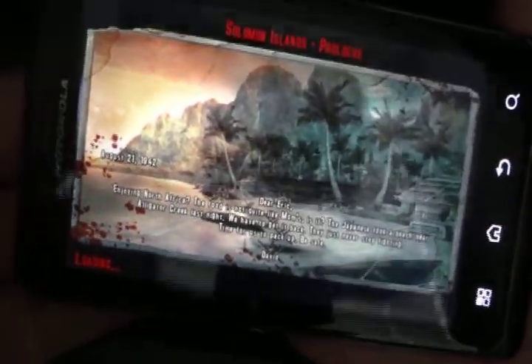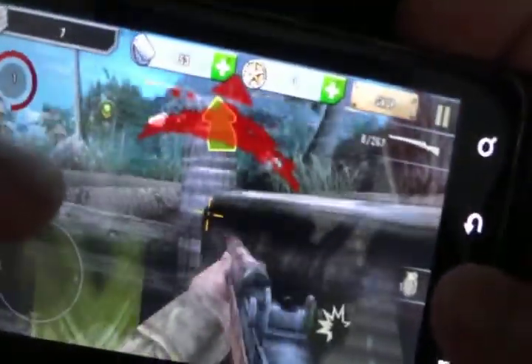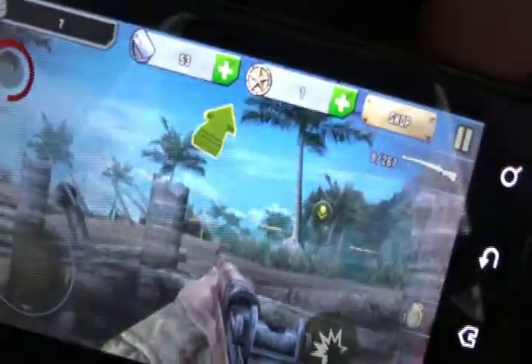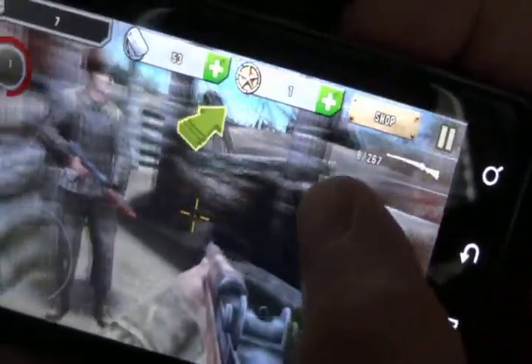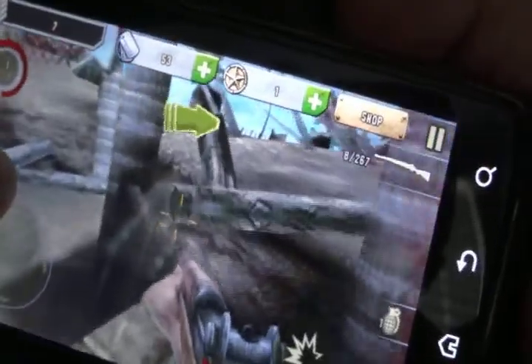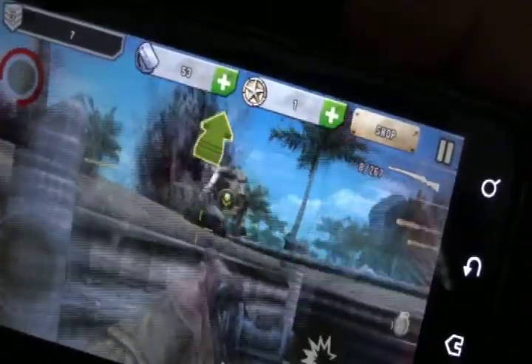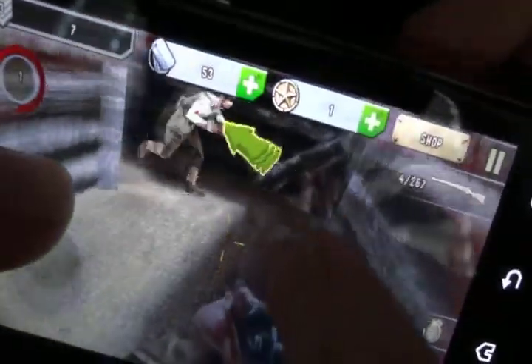As you can see, this game has a Call of Duty feel to it. You have your analog stick to help you move, and you move the screen to look around. Whenever you see someone you can shoot them with that button. Right now I have like an FN FAL or something.